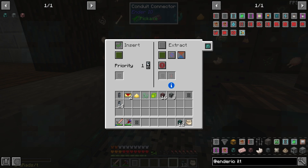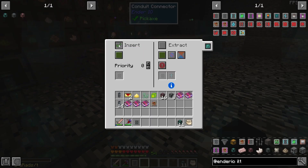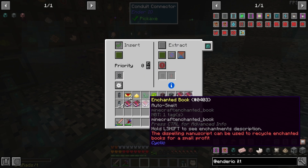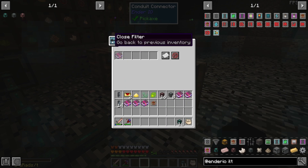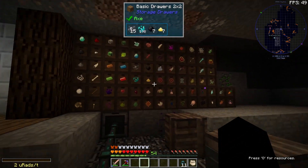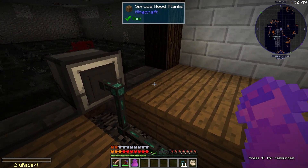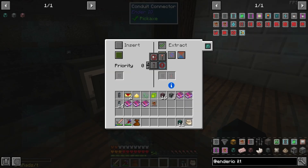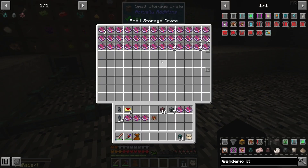It should put stuff in here if it can. For the priorities I'll throw a filter in, put a single enchanted book in and ignore metadata, so hopefully all the enchanted books end up here. The items that can go into drawers will end up in drawers. I'll move this over and plug it in. Yeah, so far so good — it's pulling out all the books. That already works so much better and we've got all our books in here.